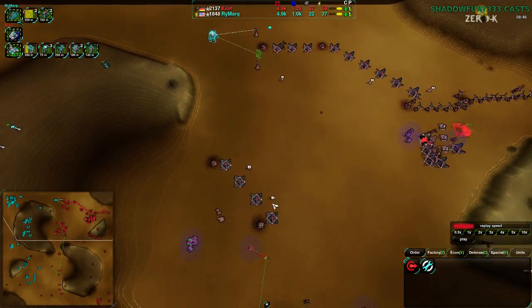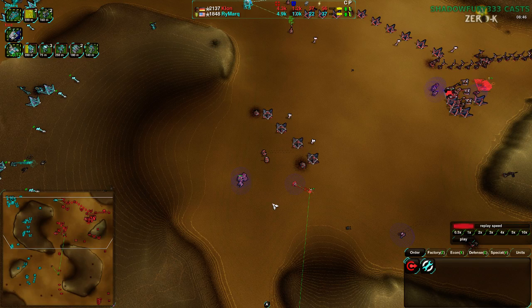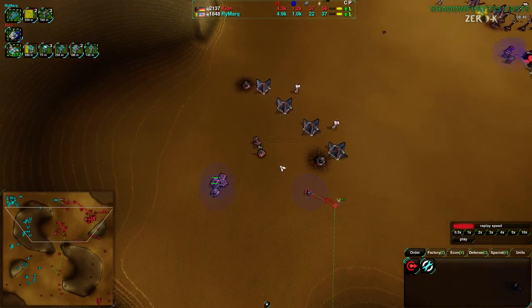Kloon also has quite a lot of defensive structures built up. Rymark has a line of defenders but not much beyond that — a bit in the south but otherwise not much. Kloon is playing like Kloon. Rymark is playing the mobile game.